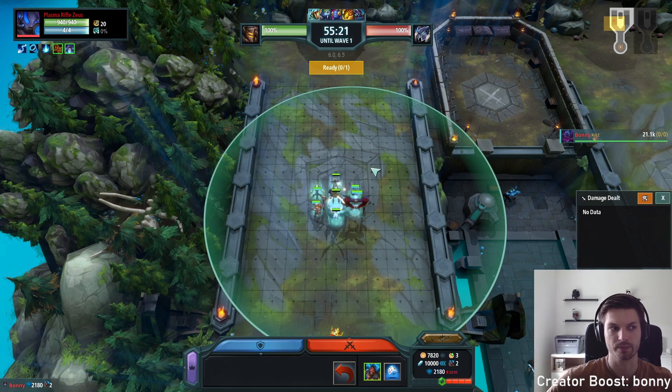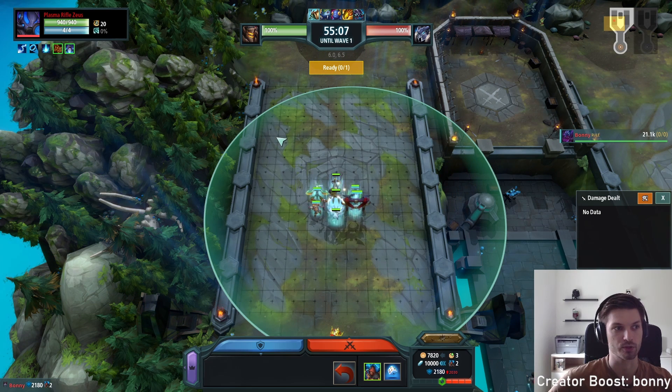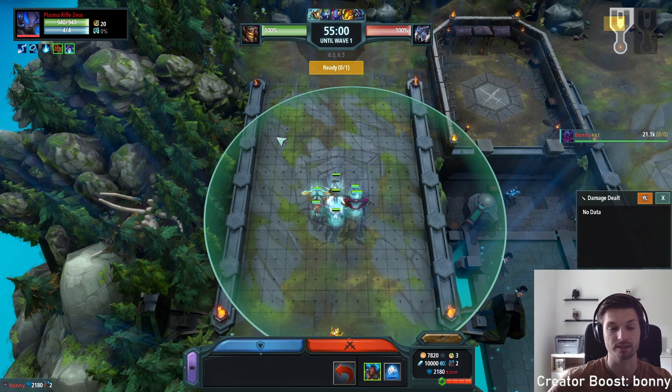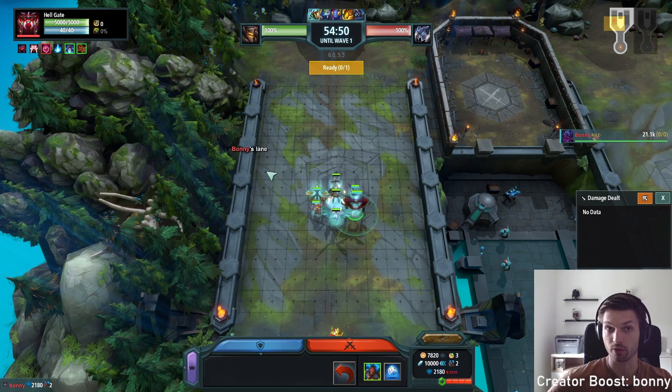Let's take Zeus for example — I think this is the unit with the smallest mana pool apart from the Fire Archer, but Fire Archer is very niche and very cheap. Zeus has a mana pool of 4, which means when you regenerate 1.25 mana per second, it takes only a little more than 3 seconds to get one spell just from Magician and Starcaller Aura. While if you take a unit like the Hellgate with a mana pool of 40, it takes around 10 times as long.